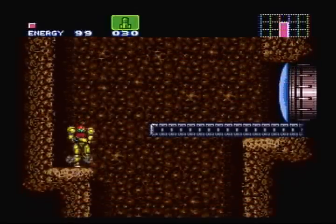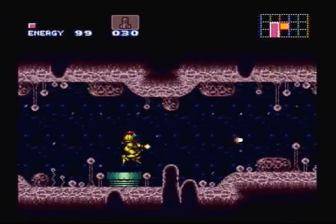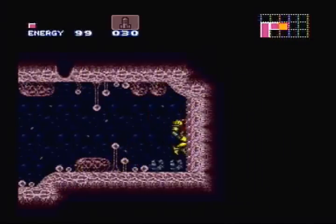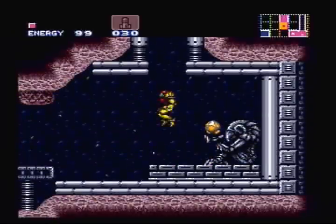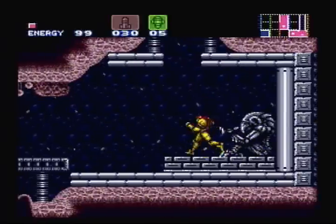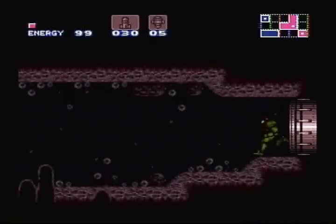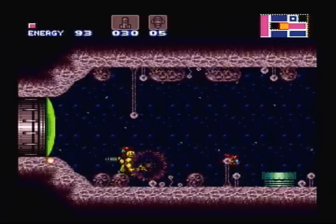We'll climb up this little ledge here. You can recharge a little more if you need to, but you want to bomb this pipe — or stand on it, rather. You'll fall down a huge shaft which will take you to your first super missile pickup. So now we can use super missiles. To use super missiles, just like selecting missiles, just press the select button twice. And super missiles can actually destroy green doors with only one super missile — you don't need five like the pink doors need five missiles.